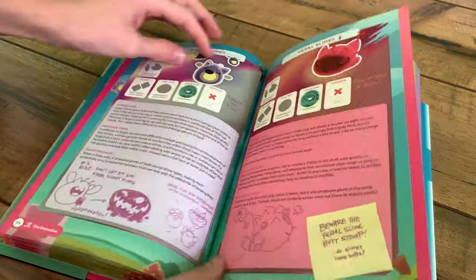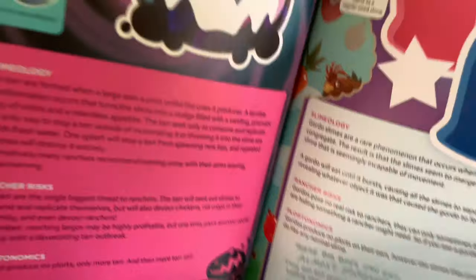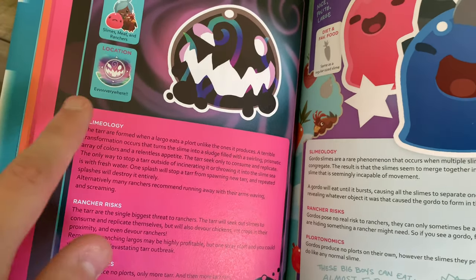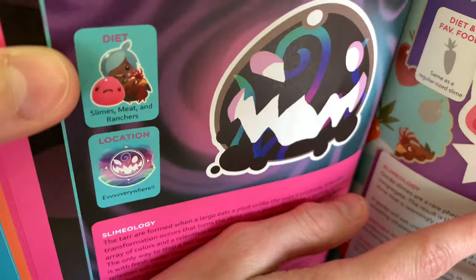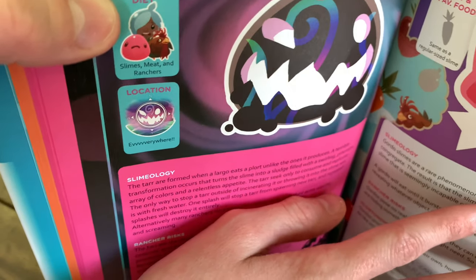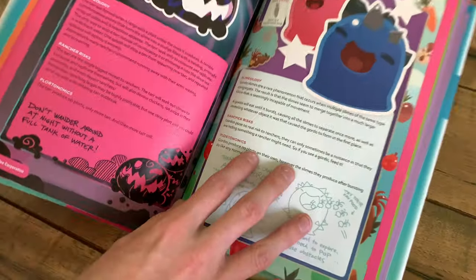And we have the Largo and Feral Slimes, and the Tar Slime — the slime that eats all slimes. I wouldn't call it a slime. That is freaky. It's everywhere. And its diet has Beatrix on it — slimes, meat, and ranchers. Oh Lord, I better stay away from them.